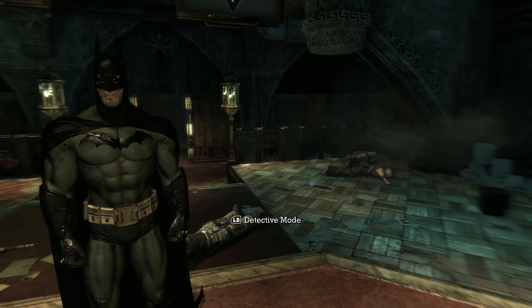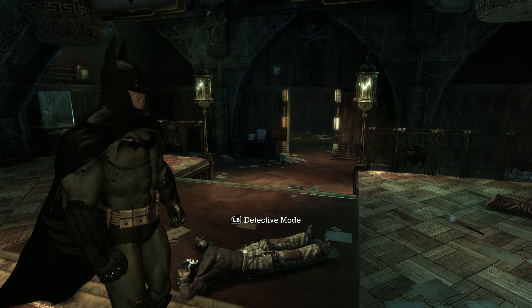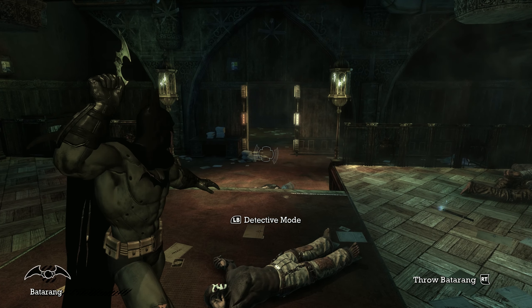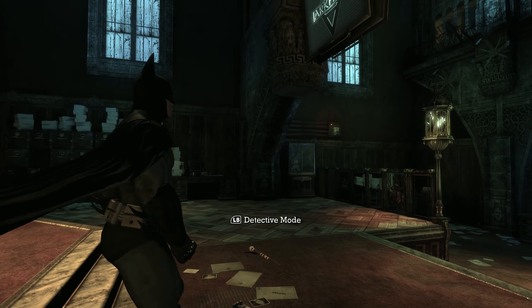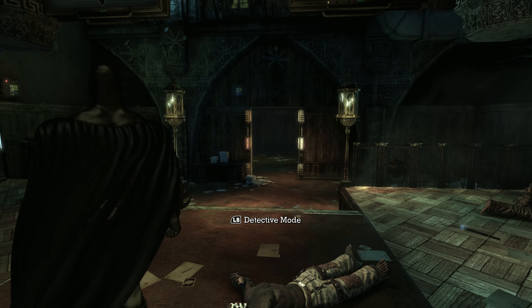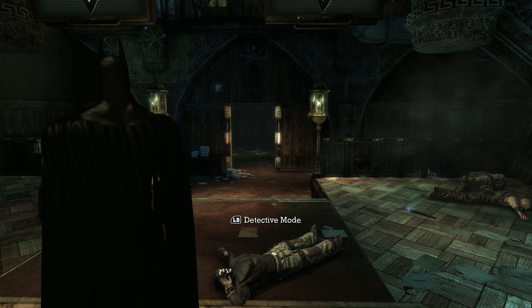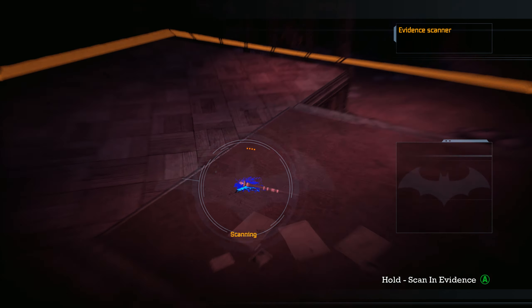Welcome back to Batman Arkham Asylum. In the last part we managed to get to Dr. Young and defeat Zazd with one Batarang. I don't know how that worked, but when she went to open the safe, Joker or Harley Quinn had rigged it and put a bomb on it, and unfortunately Dr. Young is now dead. Let's continue on with detective mode and see where we can pick up the trail.